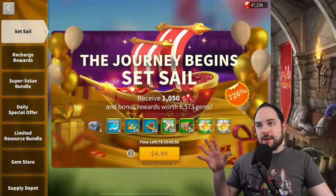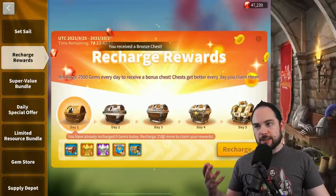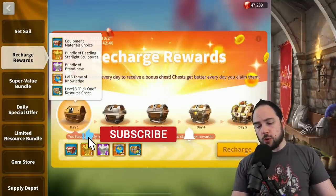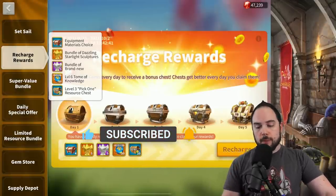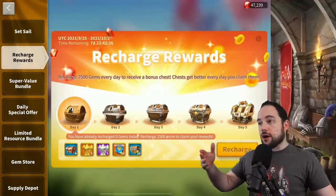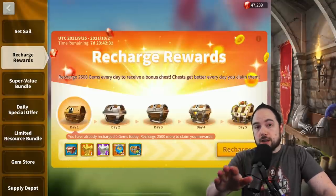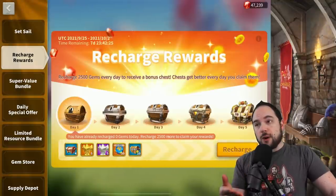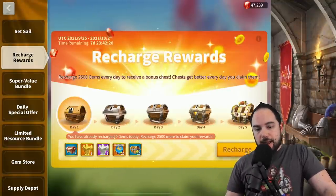I'm going to start out by evaluating the contents of this bundle, and very importantly, there's a Recharge Rewards event here. The rewards for this are about the same that we're used to seeing. There's a grand total of 30 Legendary Commander sculptures you can get if you do some small amount of spending, obtaining 2,500 raw gems across five different days. The key thing you need to know is that you do need to get the 2,500 gems purchased within a 24-hour window, within one reset window, to actually claim the chest. Otherwise, it's reset at the end of the day.